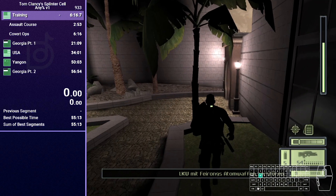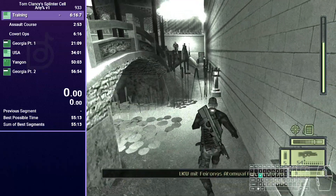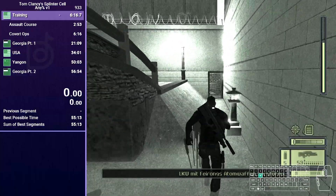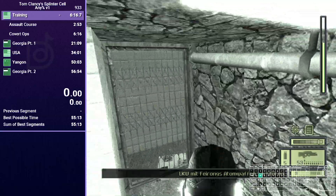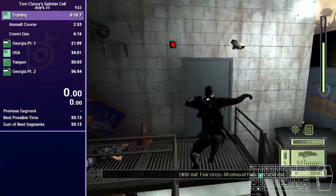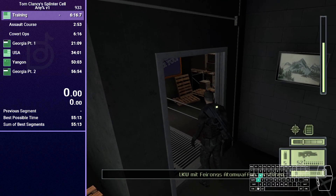Now in part 3, you're going to take your sticky shockers and run through this route. You want to deal with this guard if possible — he can be a bit of a pain. You're going to take these doors, take these doors, and deal with this guard. Then open the doors and go to the storage room.